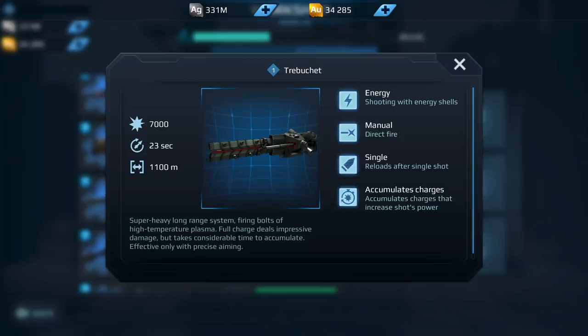Now we have the Trebuchet. The Trebuchet is an interesting one, but I don't think I would actually invest in it. When you fire this weapon and miss a target, you have to wait 23 full seconds to do max damage to that target. Why would I want to do that when I have the Flux available? The Flux — the heavy laser — if you miss a target, you just take your finger off the fire button, charge up, and fire again. With the Trebuchet you have to wait 23 seconds. So I would not invest in a Trebuchet — I think it's a waste of resources. My answer is no.